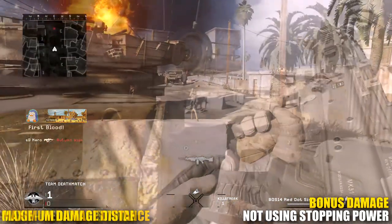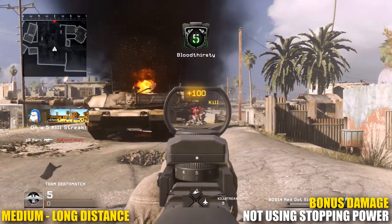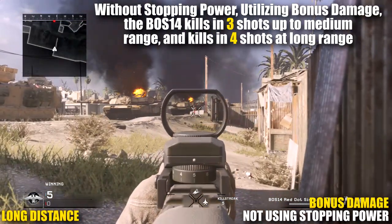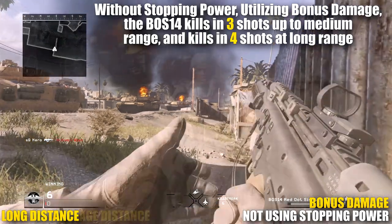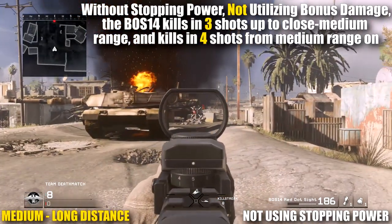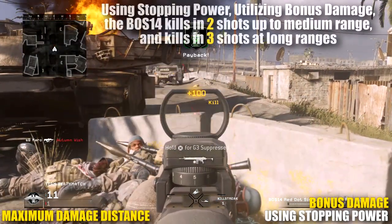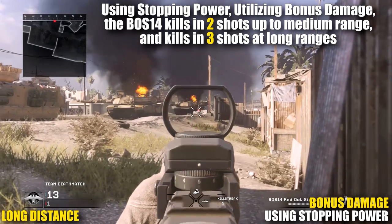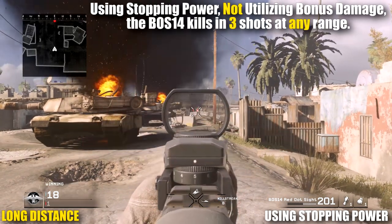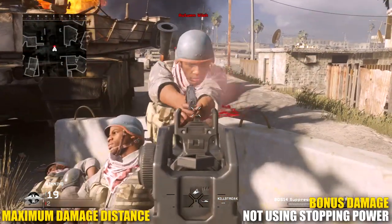Without Stopping Power, utilizing the bonus damage from the first five shots, the BOS 14 is a three-shot kill up close and up to medium ranges, and a four-shot kill at long range. Not utilizing the bonus damage, the BOS 14 without Stopping Power is a three-shot kill up close and a four-shot kill from medium range onwards. With Stopping Power and utilizing bonus damage, the BOS 14 is a two-shot kill from close to medium range, dropping to a three-shot kill at long range. Without bonus damage, a Stopping Power BOS 14 is a three-shot kill at any and all ranges.